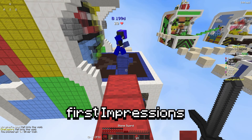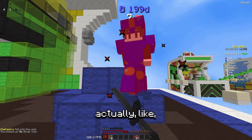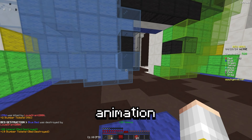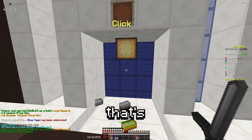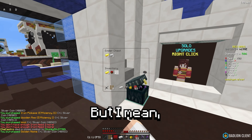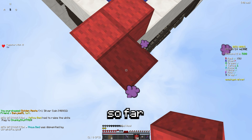So from first impressions, because I haven't used this pack before, I actually like it quite a bit, and the particles actually look really nice as well. Default break animation, and yeah the swords look pretty good as well. The armor is pretty much just default — that's the only thing. I think it's just default but I mean that's just me critiquing. But yeah everything with this looks actually really nice so far.